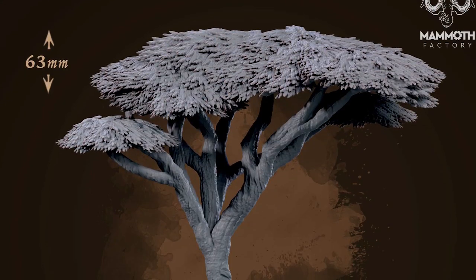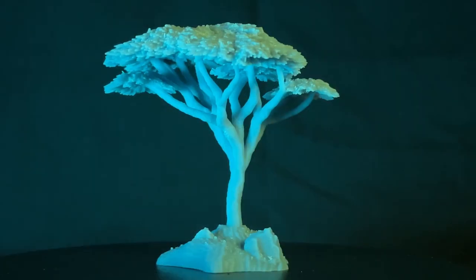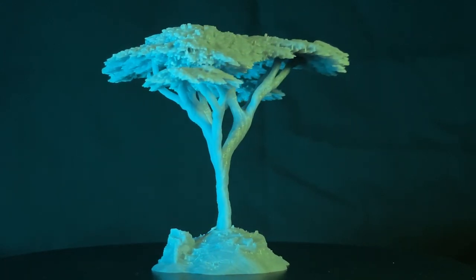The fourth piece I printed is a piece of terrain — the Bush Willow. It's a tree, and it's a cool-looking tree. I like the design of it. It does give that savannah African vibe with the sort of flat top, and it's really a beautiful model. I really enjoyed this one.